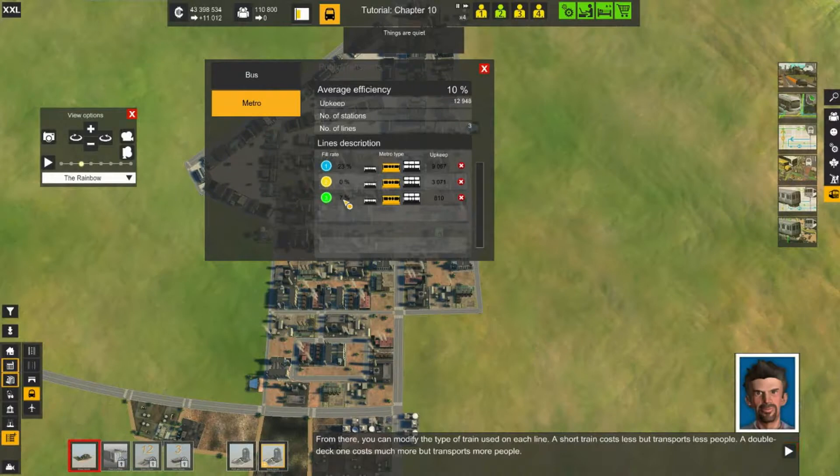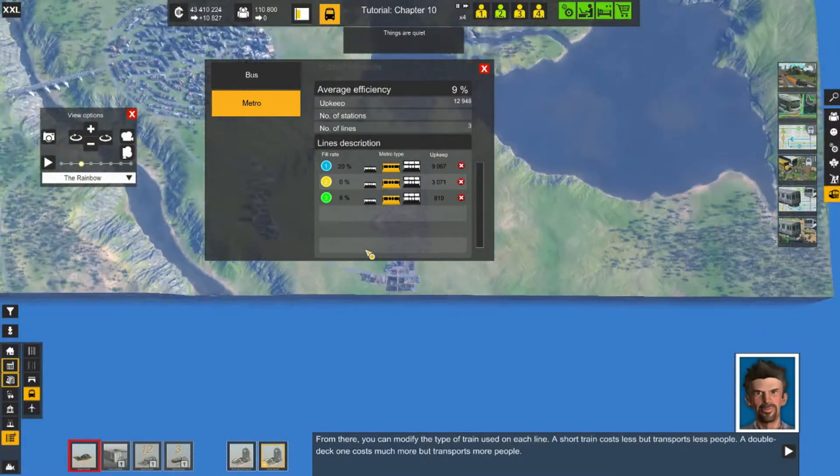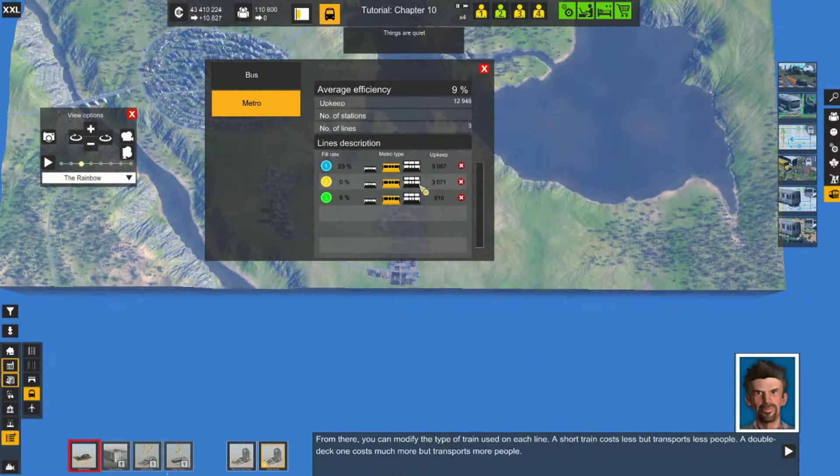So that reminds me: when you lay down the metro station and terminal, you can put a terminal leading directly into the city. This says something about double-decker buses — they hold more people but are much more expensive. You have your three types of buses. You can fine-tune things here to a certain extent, though it's nothing on the level of SimCity or Cities: Skylines — they give you very fine control; this one doesn't.